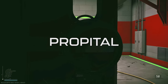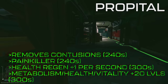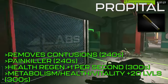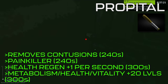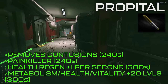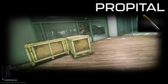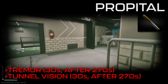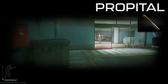The next injector is Propadol, which can be found pretty commonly throughout med spawns in EFT. Its list of buffs is quite long: it removes pain and contusions for 240 seconds, enables health regeneration at 1 point per second, and increases the metabolism, health, and vitality skills by 20 levels for 300 seconds. The health buff decreases hydration and energy depletion and reduces fracture chance, while vitality reduces the chance of bleeds. Its list of debuffs is short — about 270 seconds after use, you'll receive a tremor and tunnel vision for 30 seconds, both purely visual hindrances. All considered, Propadol is an extremely powerful stimulant.